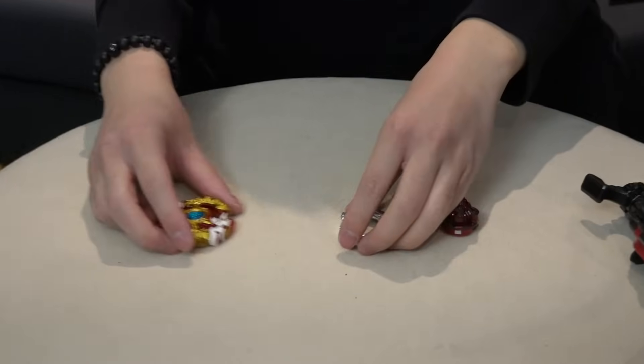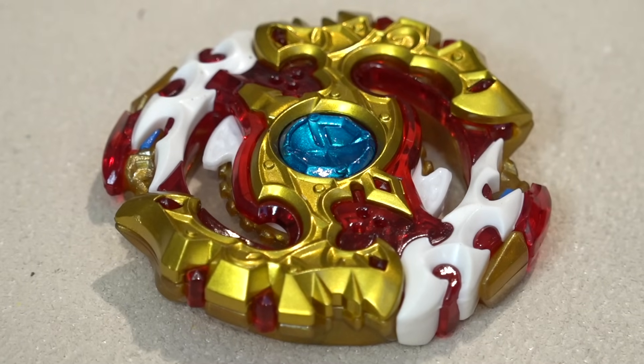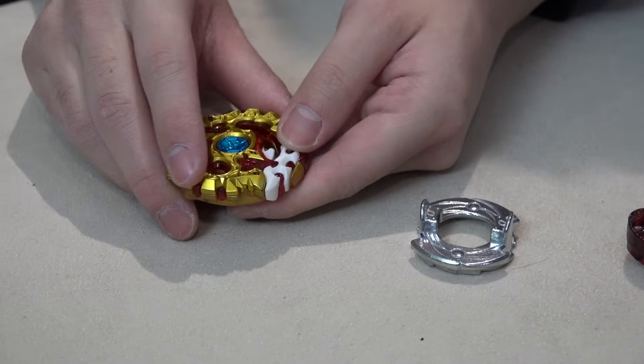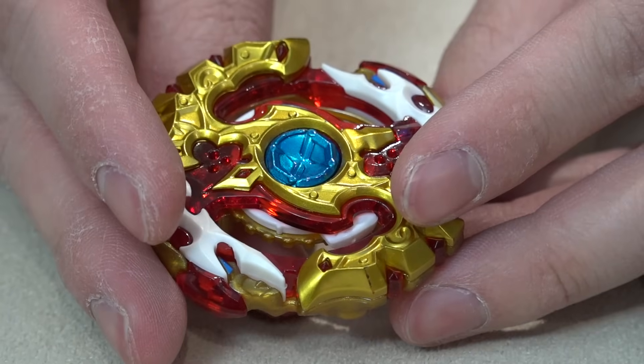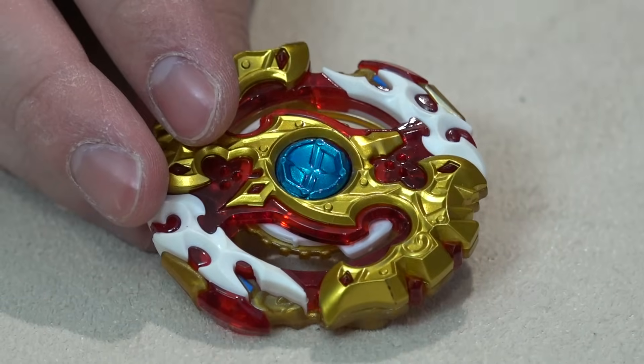Look at this — no stickers. Takara Tomy just loves this layer that much. We have rubber, and we have metal here as well. Also a quick demo to show you guys the dual spin feature on Spriggan Requiem — I keep wanting to call it Legend Spriggan, it's just so natural since the Spriggan name comes first.